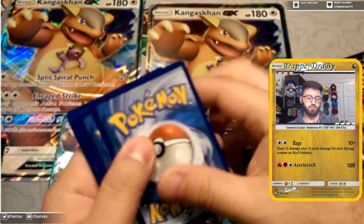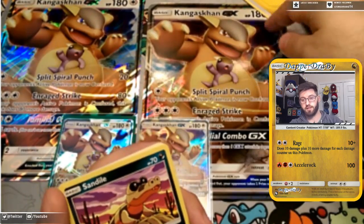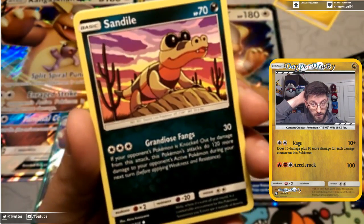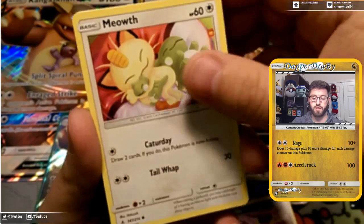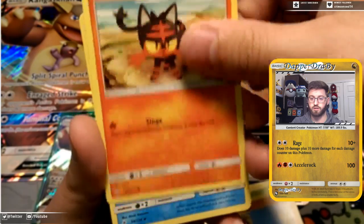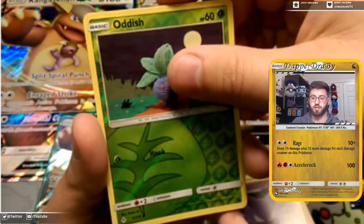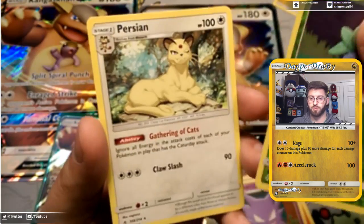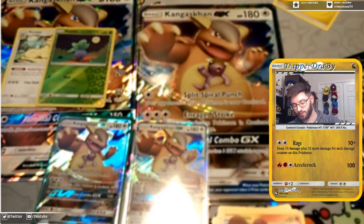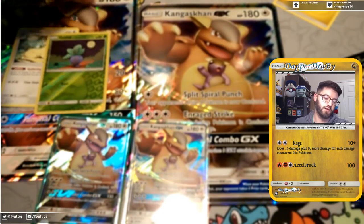In our first Unbroken Bonds pack we'll probably have a water energy — it's lightning, you can see from the yellow. We start things off with Sandile, Meowth, Caterpie, Grubbin, a Geodude Defense, and Litten. We've got Wailord with Solid Shell, Gloom, a Haunter reverse, an Oddish, and our rare in the pack is a Gathering of Cats. So that's a reverse Oddish and then a cat trainer — wow.